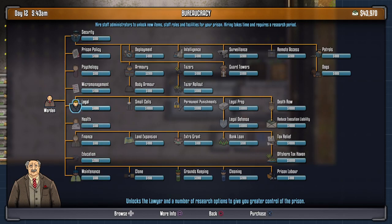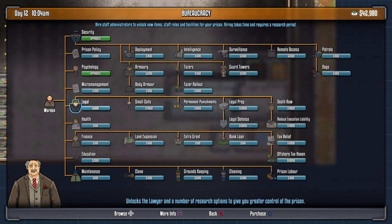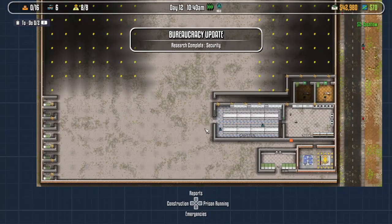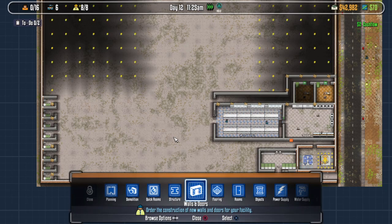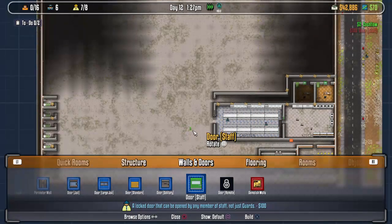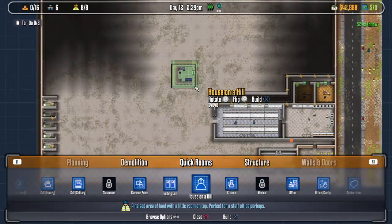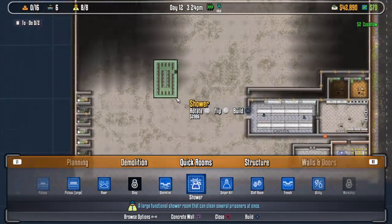What we have as far as bureaucracy is concerned - legal, health, finance, education, maintenance. Security would probably be a good idea. Prison policy - report, lunch, to control punishments and nutrition, psychology probably a good idea. Where are the showers? I don't have showers yet. They will have showers. So we will have a staff door there - that's set up. Showers - there is definitely a shower in the quick room options.